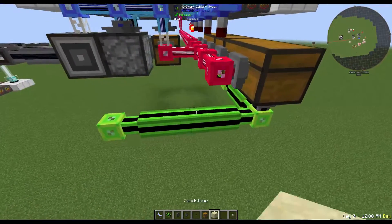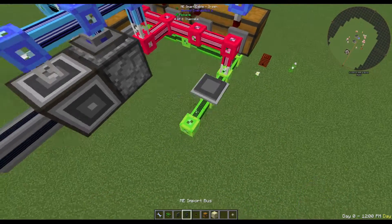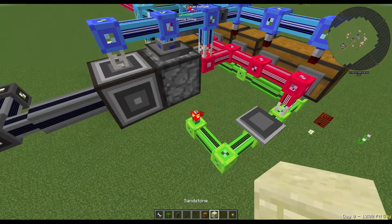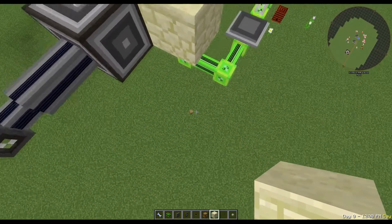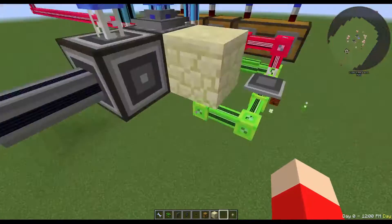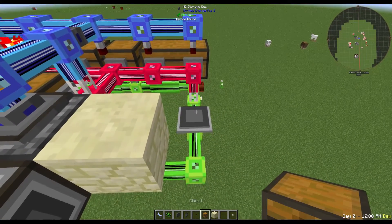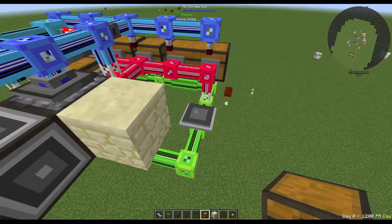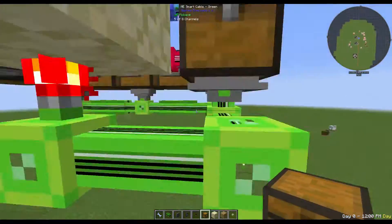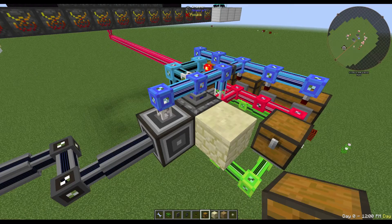I'm going to extend this line out and make sure it provides power by connecting it to the red line. I'm going to put a storage bus here, then pull over one more and a level emitter so it's right next to where the dropper is. Now I'm going to put a solid block of any kind on top of there - notice that it drops out the piece of wood. There's a reason why this has to be a dropper instead of an import bus - I'll talk more about that at the end of the video.